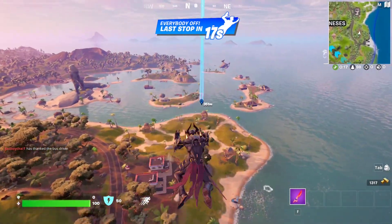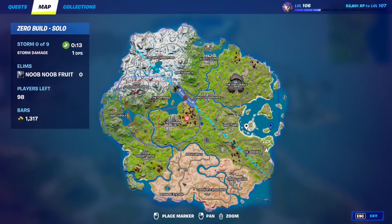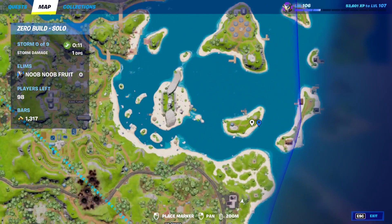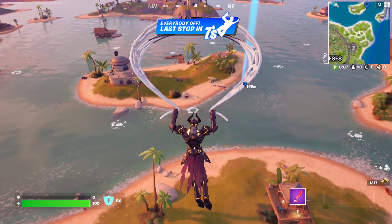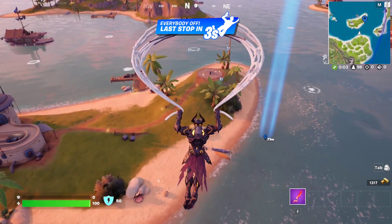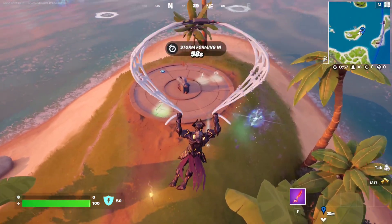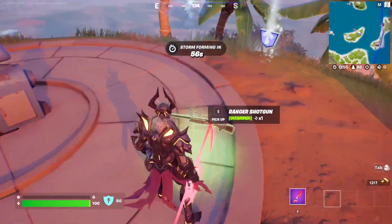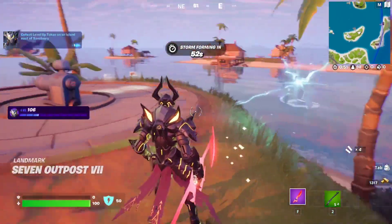The next level up token is going to be east of The Sanctuary. This is The Sanctuary right here — just go east of it to this island right over here and you will find the next level up token. Here we go — there it is right next to the rift, which is very convenient. There it is right here, beautiful — let's grab that. Nice.